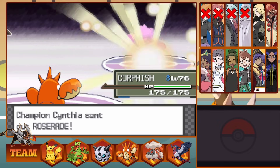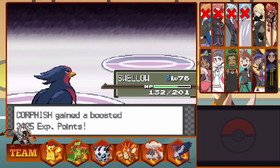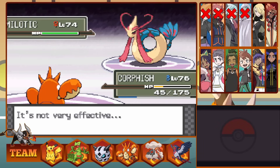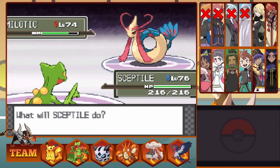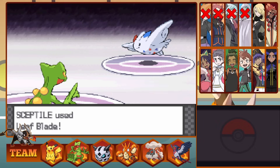This brings out her Roserade, so we swap straight into Swellow and take the Energy Ball, then bring down Roserade with a Wing Attack. This brings out her Milotic. I swap into Corphish as she Ice Beams us, then we take a Surf and hit a nice Crab Hammer back. The next turn we just die to a Surf anyway. I send out Sceptile and with a single Leaf Blade knock out Milotic. So far this is just a one-for-one battle. Out comes Togekiss — we Leaf Blade for a little damage, take an Air Slash putting us low, Leaf Blade once more bringing Togekiss lower, then fall to an Aura Sphere.